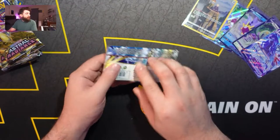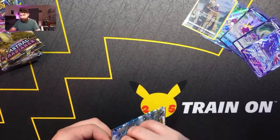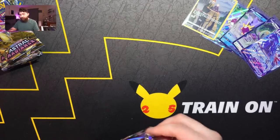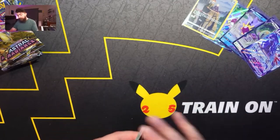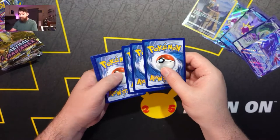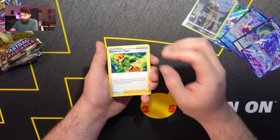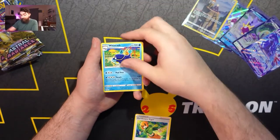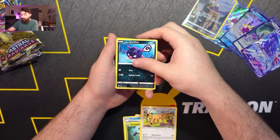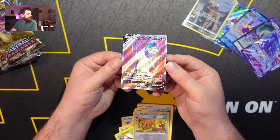Moving on to our next pack — can we pull any alternate arts? Last time we live streamed we opened our first Astral Radiance booster box and pulled an alternate art Dialga. That was awesome — can we do it again? Gardenia's Vigor, Whiscash, Sweet Honey, Hoothoot, Kricketot, Stantler, Hisuian Qwilfish, Scyther, Stantler again — and a Full Art Typhlosion V! Look at that.